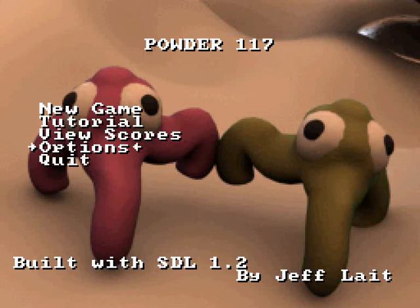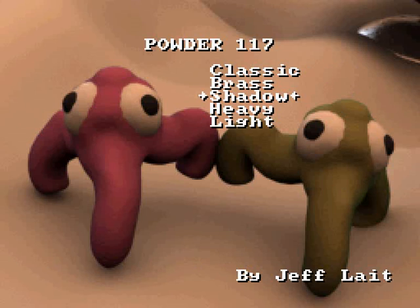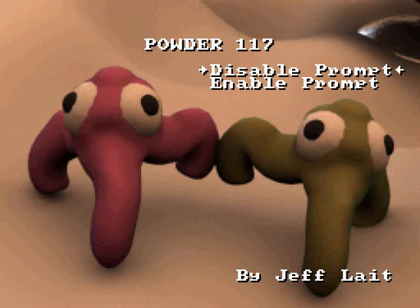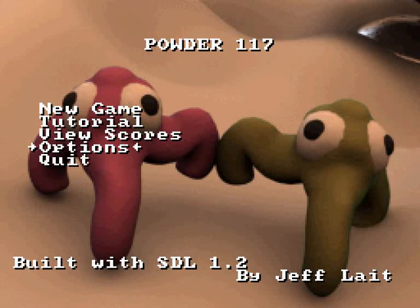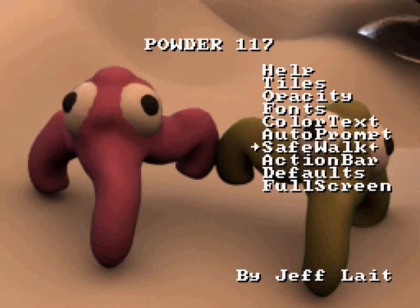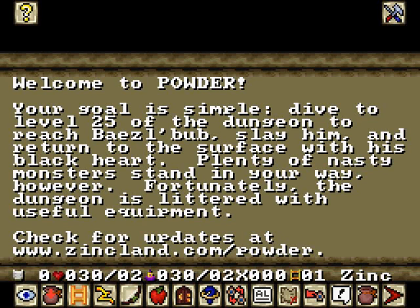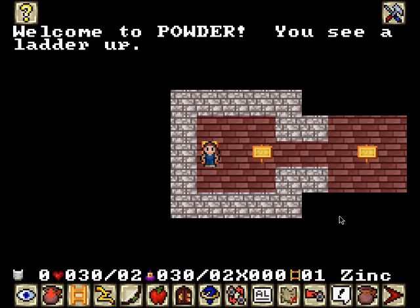Let's go ahead and look at the options — fonts, color text, auto-prompt, I'll enable that just in case. Attack by default, yes please, and enable the action bar, why not. Full screen, we don't use tutorial. Welcome to POWDER: your goal is simple — dive into level 25 of the dungeon, reach Baezl'bub, and return to the surface with his black heart. Plenty of nasty monsters stand in your way, but the dungeon is littered with useful equipment.